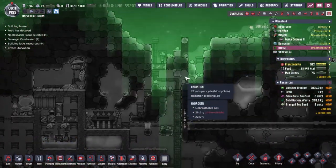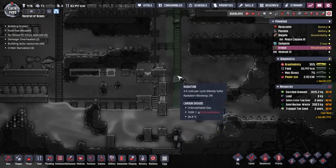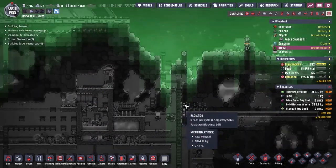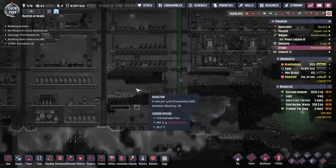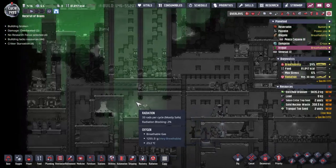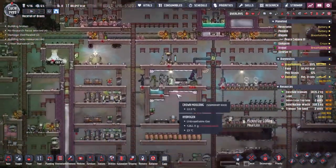Two plastic tiles in place - that's okay, that's better. So what have we got? 41 rads per cycle. They would have to be on this ladder for an entire cycle to get 4.1. In fact, this area is worse. We're just going to slowly have an irradiated base here. No problem.